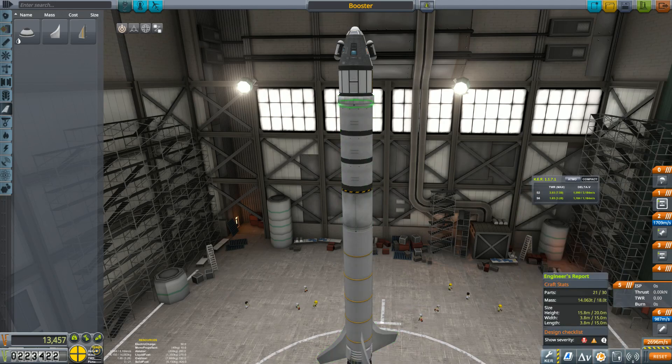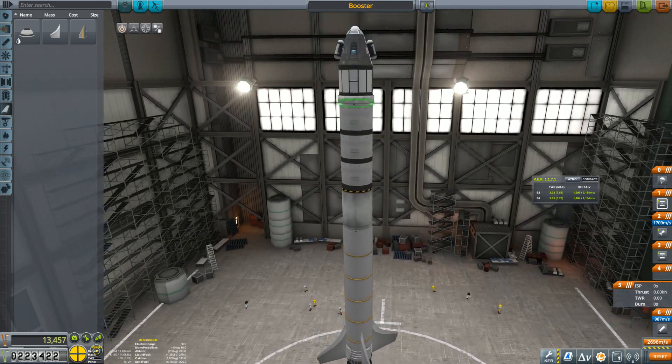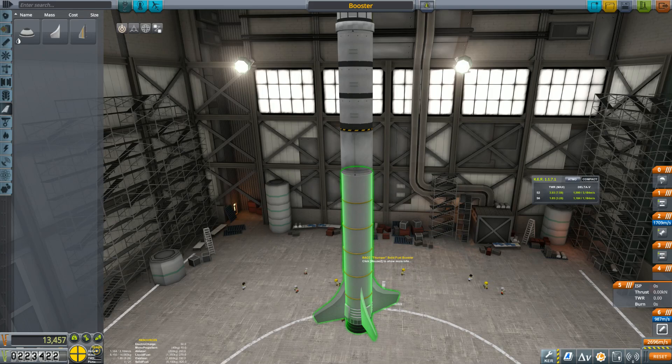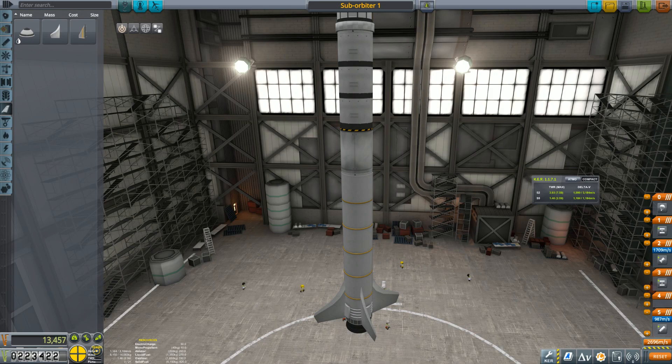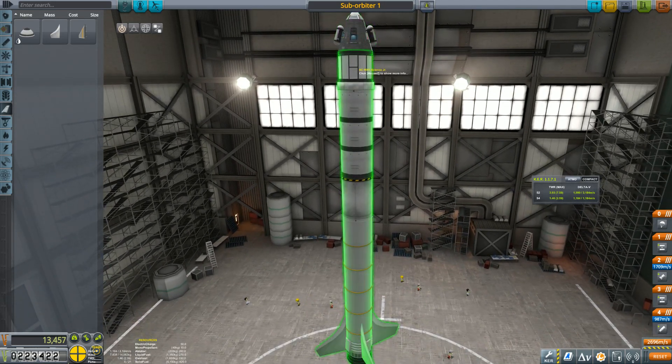That fits into all our requirements. That should give us plenty to get into a high suborbital trajectory. We're not going to be able to control the thrust on that, so let's dial it back even a little more. We'll call this 'Sub-Orbiter One.' We've got the decoupler we decouple at the very end and use the parachute — I don't think this is going to burn up from a high suborbital trajectory.